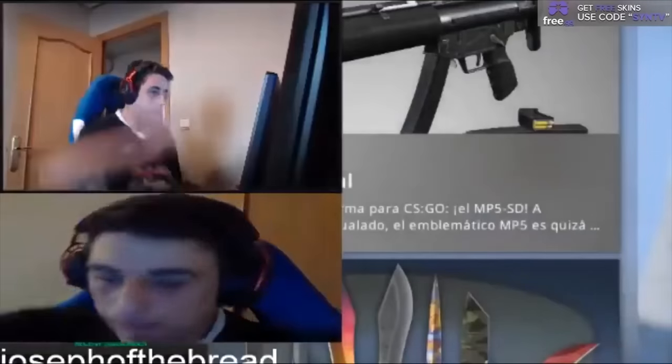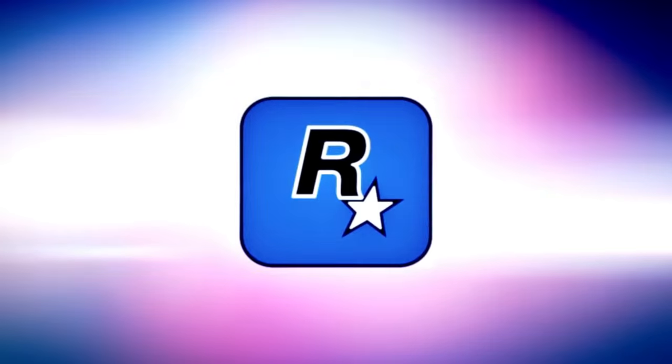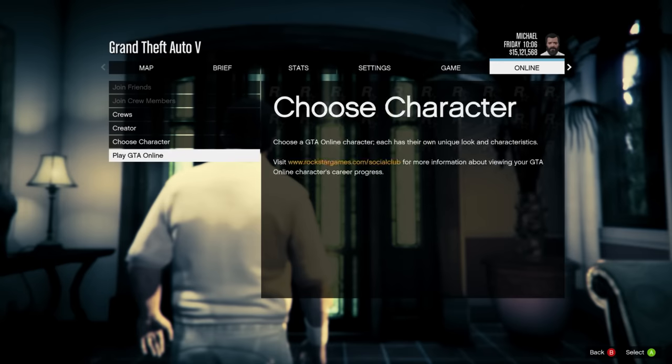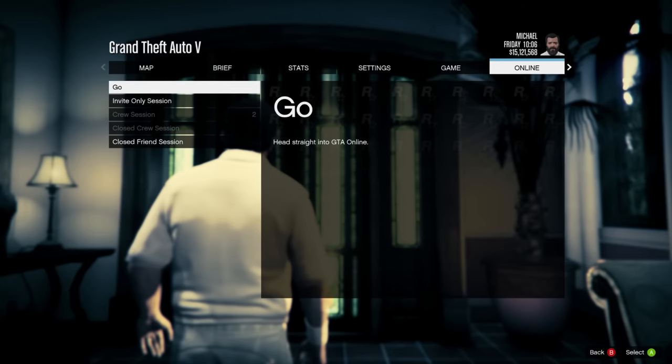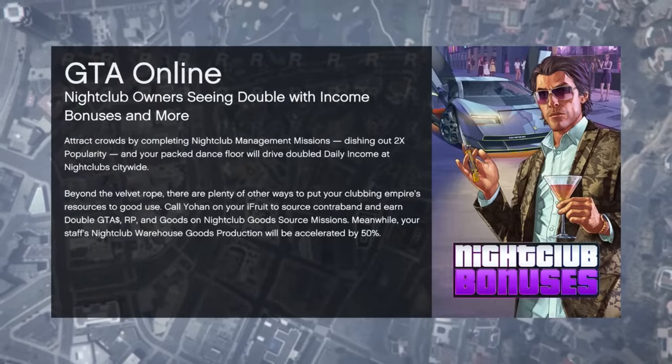Gamers are always finding ways to break things. They even made it a competition. Some gamers were able to mod the game to avoid the initial game logos and Rockstar logos. Even though that helped, that wasn't the part that bothered me the most. It was almost always the dreaded screen where you had to be booted into GTA Online after the story mode.